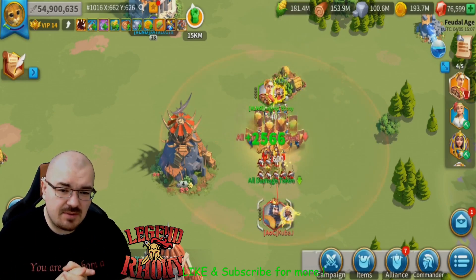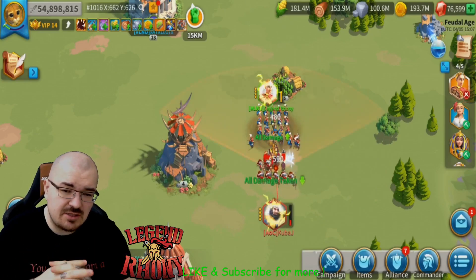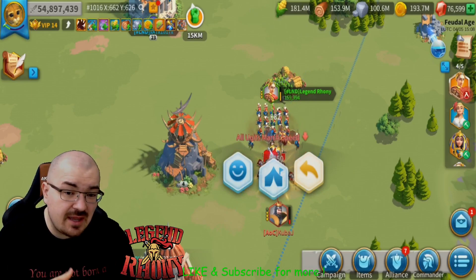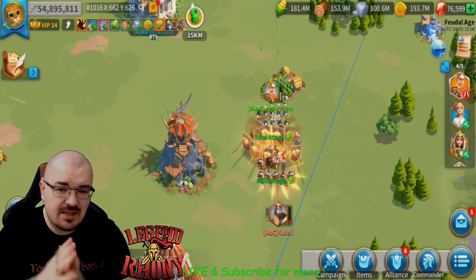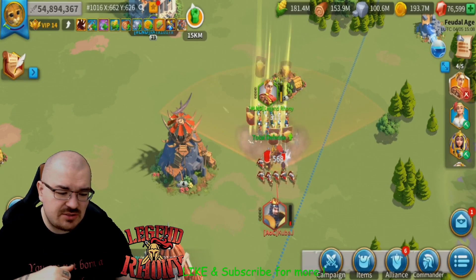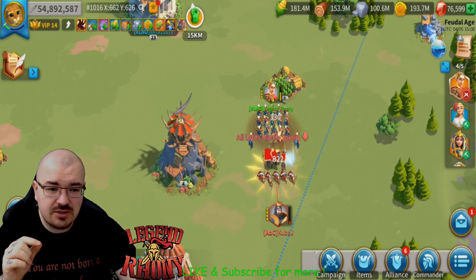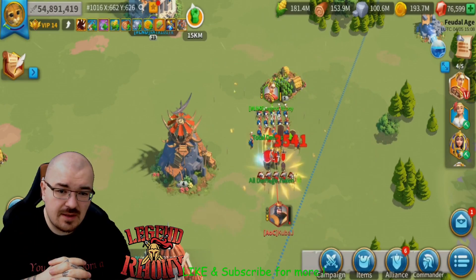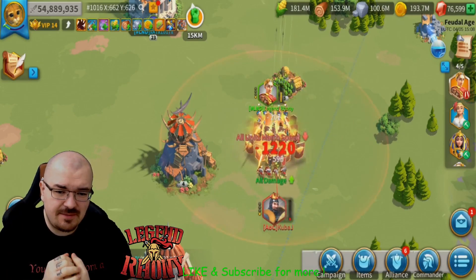Now if you watch the video carefully from the beginning, you've noticed some fluctuation of damage. The red damage which is YSG is going up and down — sometimes it's doing 4,000, 6,000, sometimes 8,000. The reason that's happening is because of the second skill from YSG, which increases the attack of the archers by 100%. And I have special archers, so obviously that's a lot of attack and damage my archers can get.